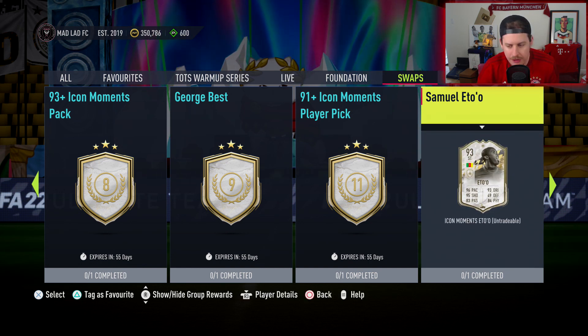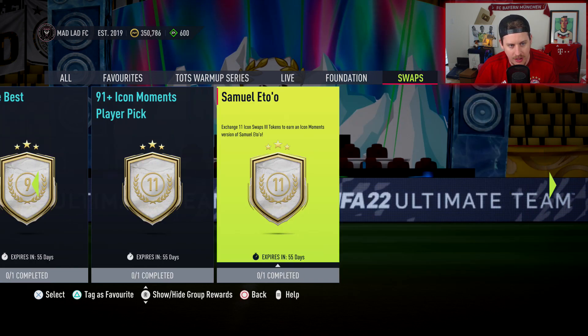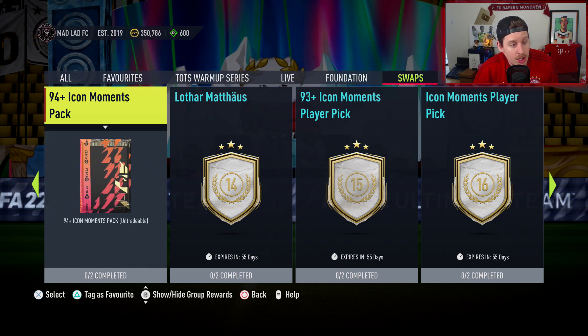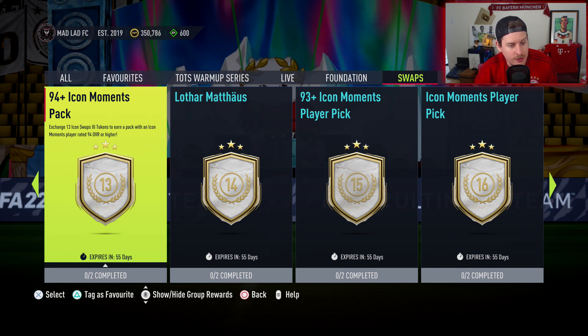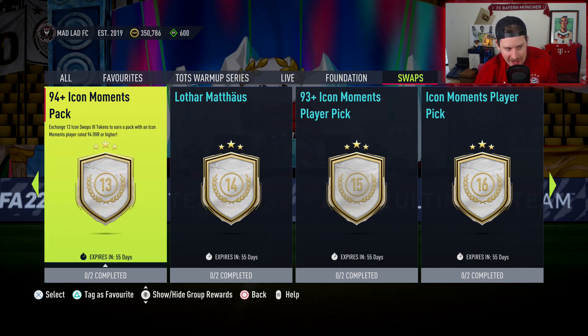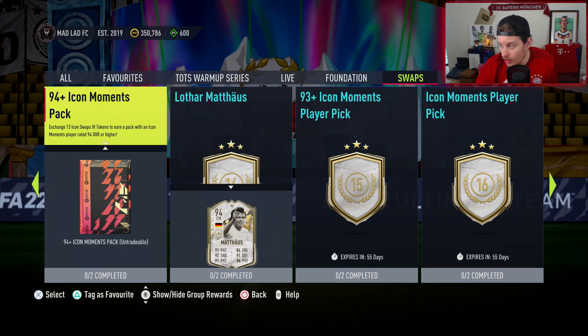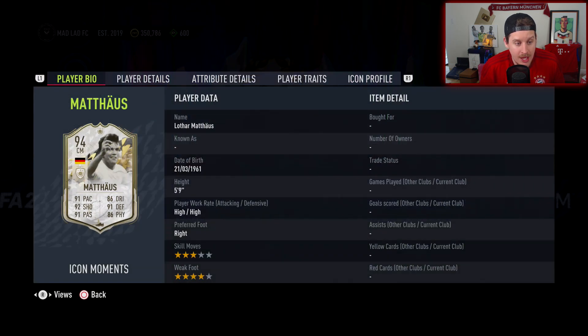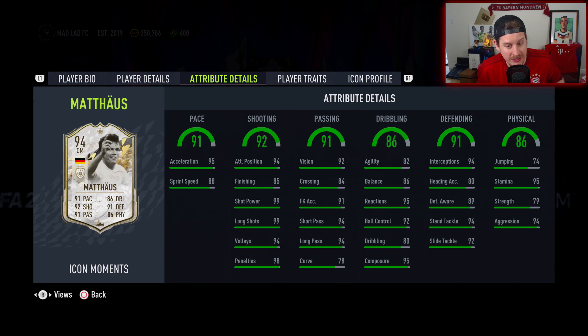He's not available until at least May 20th — you have to wait about a month and then a couple of days to get those remaining tokens once the second batch is out. Then there's a 94 plus Icon Moments pack — exchange 13 Icon Swaps tokens to earn a pick with an Icon Moments player rated 94 or higher. I want to know what the player pool looks like. How many Moments players are rated 94 or higher? That could be the one.